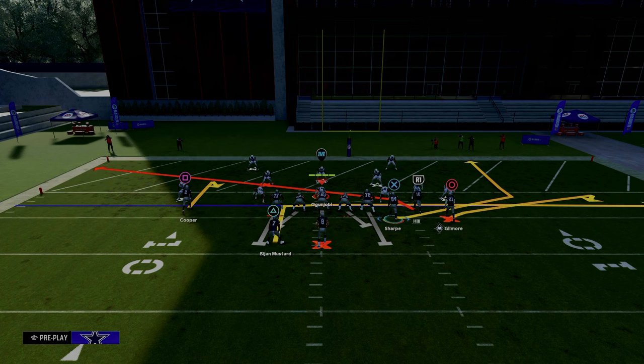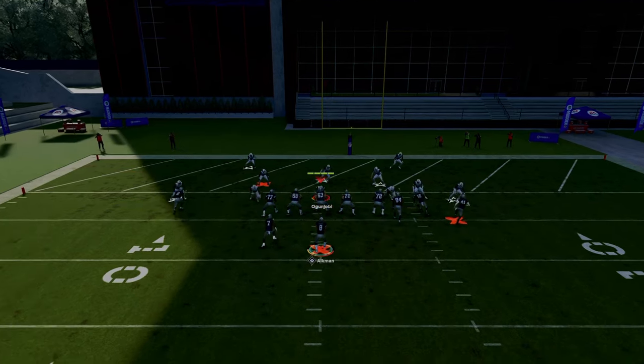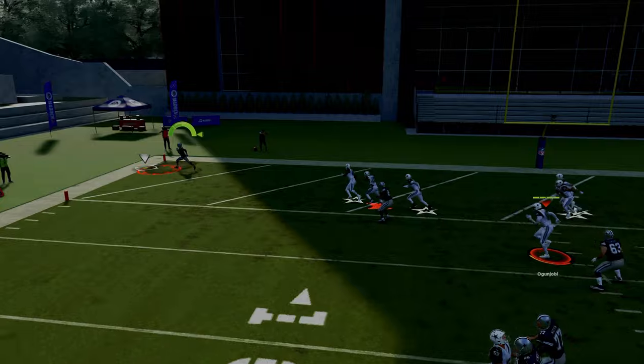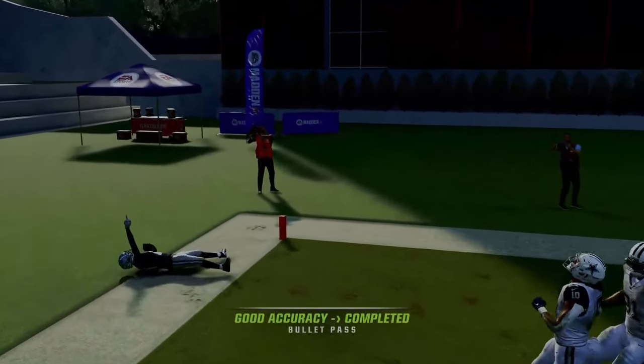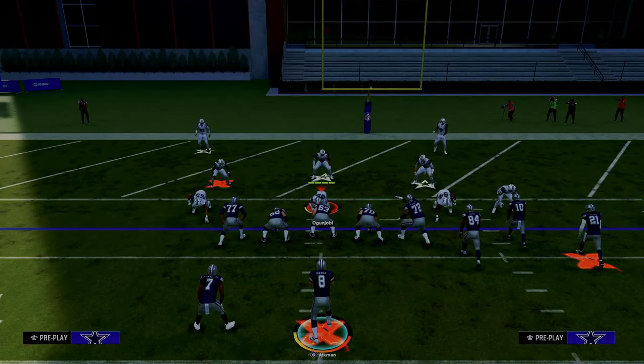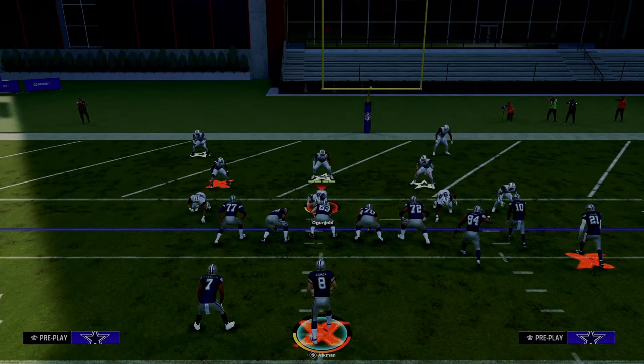Now, if you have a slot apprentice, you can actually create the same basic idea, and we'll talk about that in a second. But what I want to show you is this motion and hitch is going to hold the cloud flat defender, and you can throw this on the sideline for a nice completion against any kind of cover two-based defense in the red zone, which most people are doing.